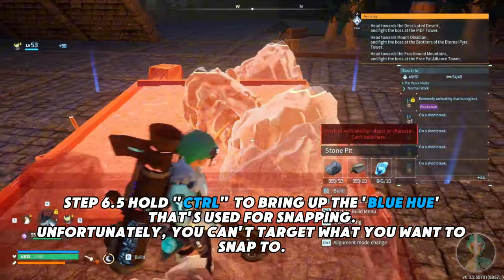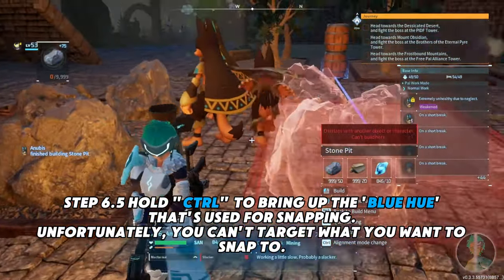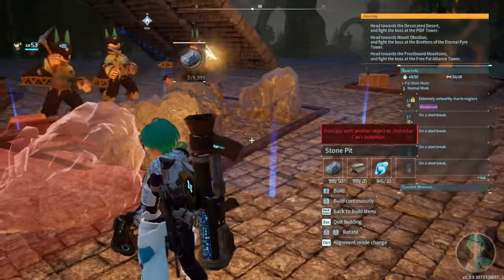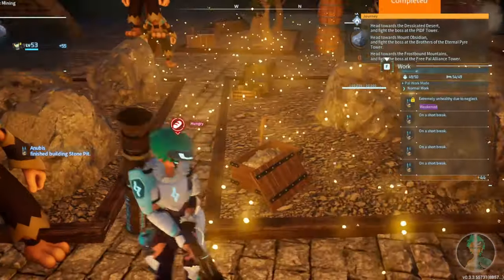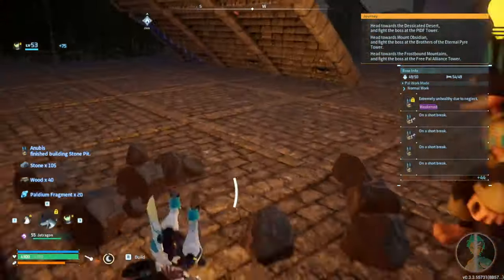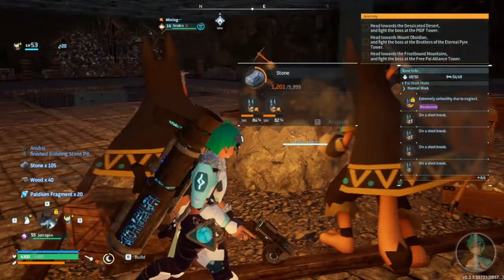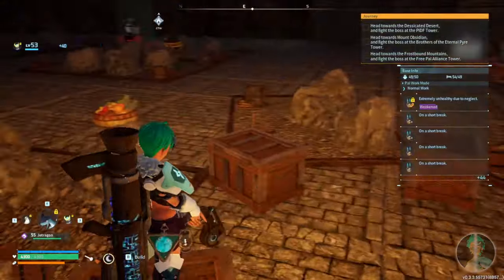Hold down Control and you get a blue highlight, then you snap it into place. Unfortunately this one's snapping to that barrel for some reason — I wish it would prioritize what I want to snap to — but it actually looks pretty good. You want to face them back to back, so just keep that in mind.